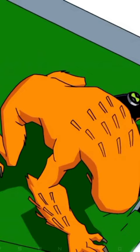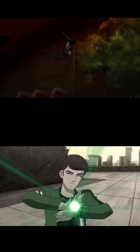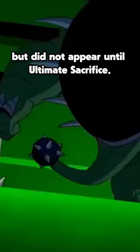Wild Mud appeared several times after this, and 11-year-old Ben also used him. Accelerate and Upgrade only appeared in Heroes United, and did not appear in the main series. Ghost Freak became usable after his DNA sample was read in Alien Force, but did not appear until Ultimate Sacrifice.